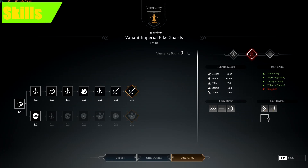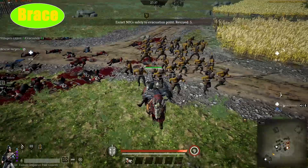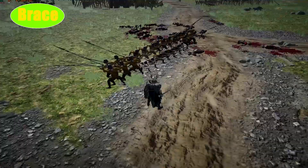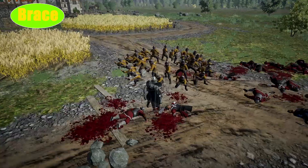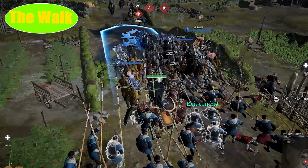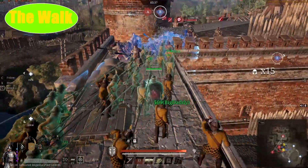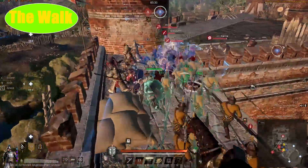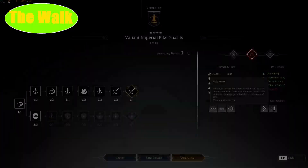We have two unit orders with our Pike Guard. The first is brace, or stand firm — you go into brace mode in any formation or non-formation. Then we have advance: the main capability is that you walk over anything in front of them and nothing can stop them, except heroes and a few units. Most units will just get walked over — cavalry don't stand a chance and will die, except one type of cavalry.